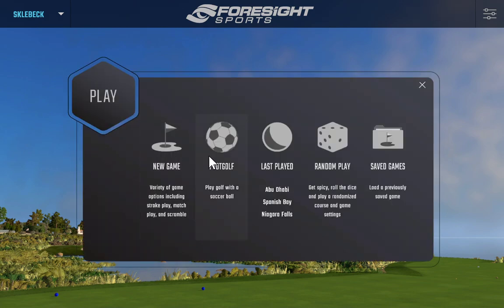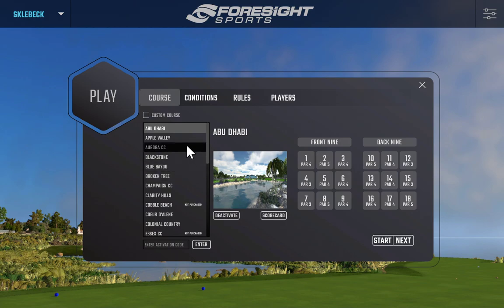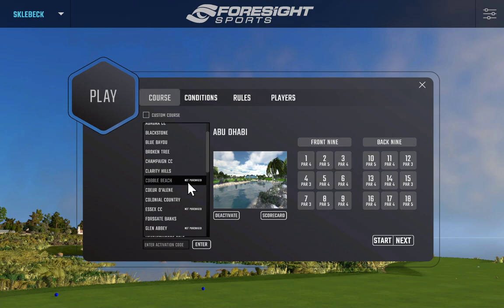Going to Play first — we have some saved games and random play, which basically randomizes your course and game settings. Last played, I just finished playing that course in Abu Dhabi at Spanish Bay. There's also foot golf, which is basically soccer set up for the GC Hawk — I don't think it's available on GC Quad. And of course, new game shows all our courses. When you purchase a new course, you get an email activation code instantly from Foresight Sports — copy and paste it in, hit enter, and it activates the course.